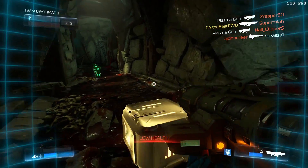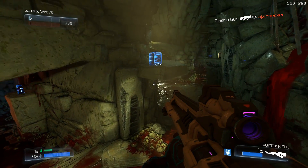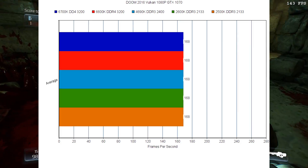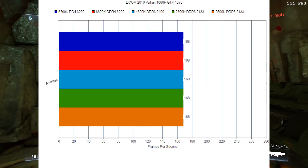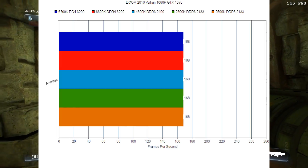I'm going to wrap this up with the most well-optimized game that there is out there, and you can now see why. All CPUs used averaged 168 frames per second. This is what games should be looking like — when you eliminate CPU bottlenecks, it will run the same on all platforms.